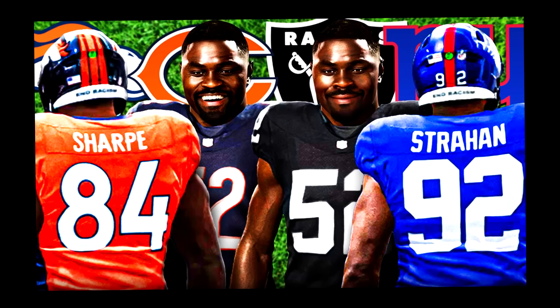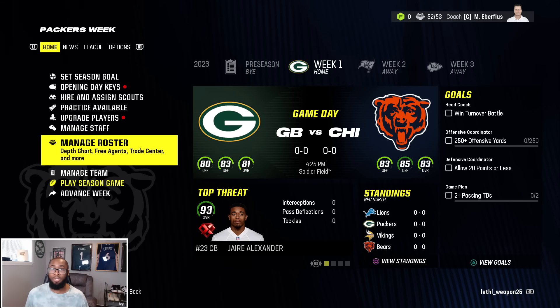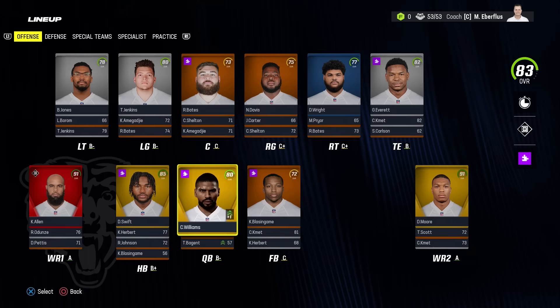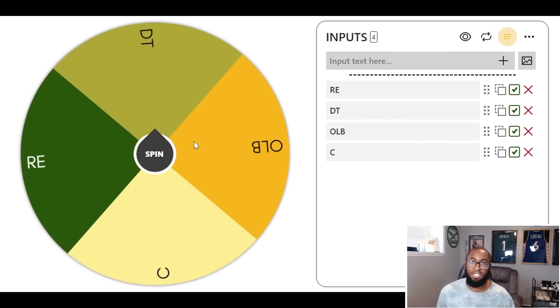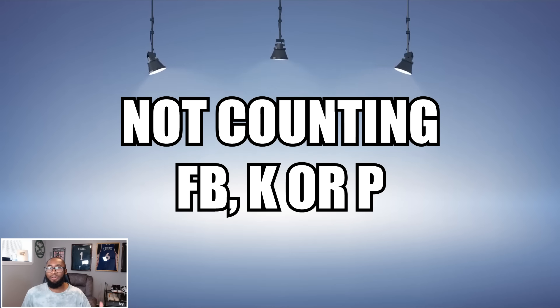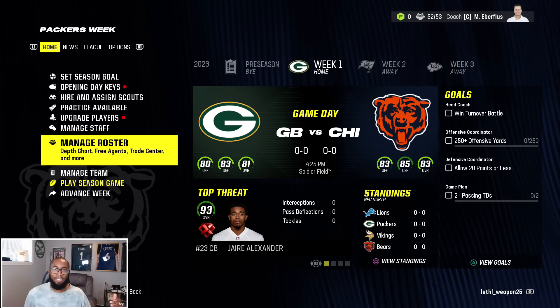In this video I added one legend to every team's weakest position. I figured out the weakest position by going to the adjust lineup screen and looking at which position had the lowest letter grade. If there was a tie, we put the positions on a wheel to see which one we would be adding a legend to. We're not going to count fullback, kicker, or punter because I wanted to make sure the teams got a sizable upgrade.